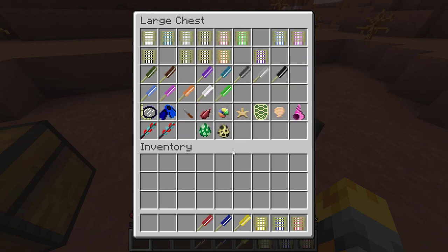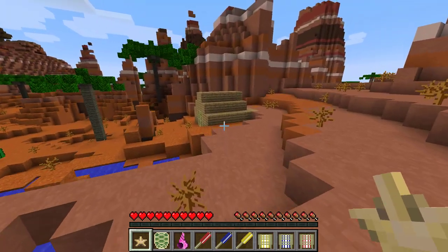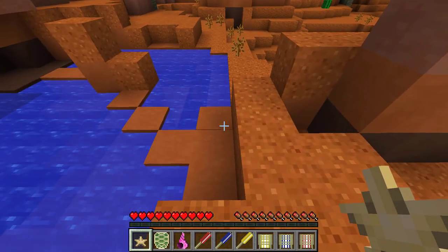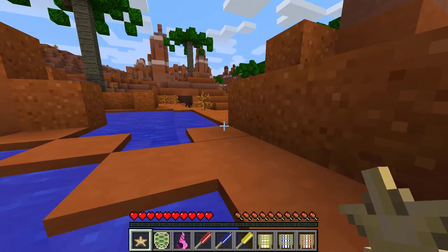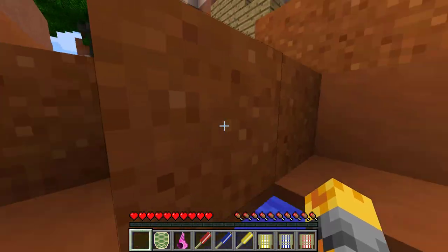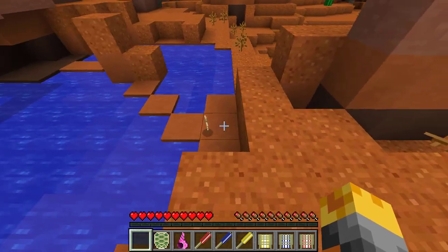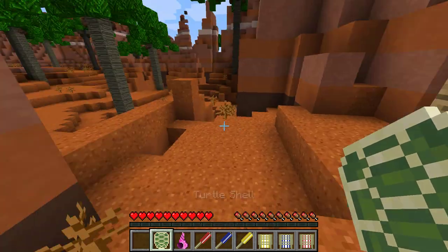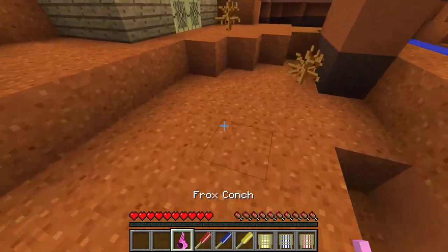I'm also going to get out some crazy shells just to kind of place around, and hopefully that can be good enough to sell this place. Let's use these shells and place them around. I'm hoping that when the property viewers come, they'll be like, 'What a beautiful starfish!' We also have turtle shells, which you can actually make armors from, so I'm going to put a turtle shell just there.